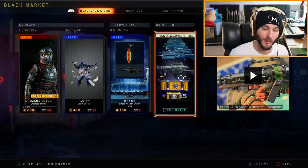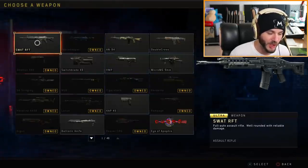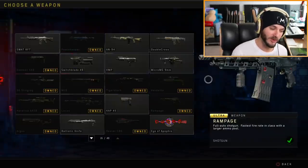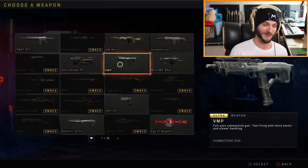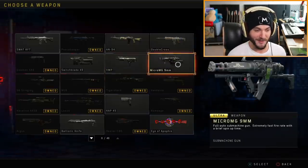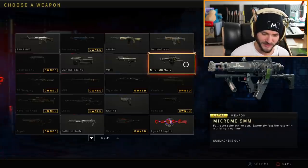Where we left off, I had the pick-a-weapon bribe — a free brand new gun I can get in this game. I basically asked you guys what I should pick because I'm not that good at Black Ops 4. It boiled down to two guns: the VMP and the Micro MG nine millimeter. The consensus was that the VMP is basically for toxic try-hards and is completely broken — like the best gun in the game. Then there's the Micro MG nine millimeter, which fits a similar category, but apparently you have to charge the gun up.